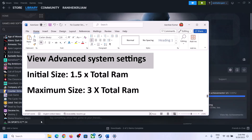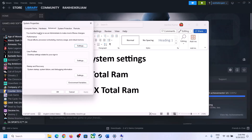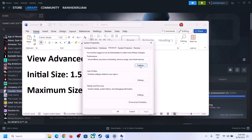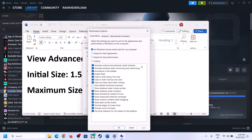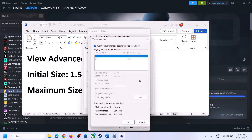The next step is to increase the virtual memory. Type View Advanced System Settings in the Windows search box and click on it. Then click on the first Settings button, go to the Advanced tab, and click Change.